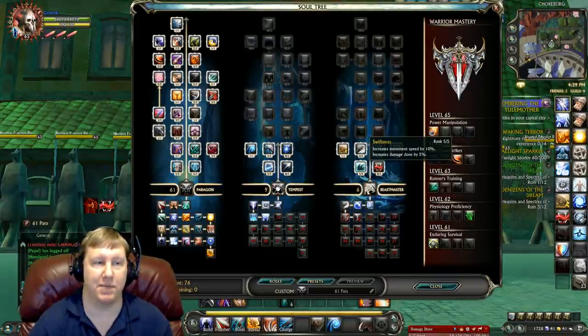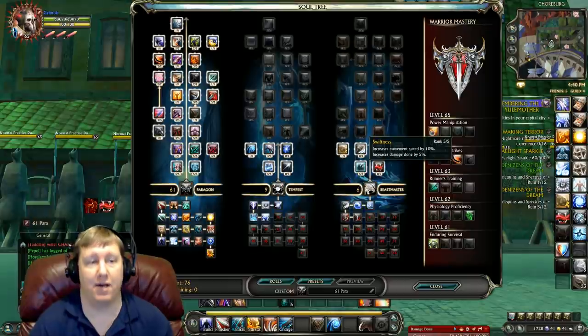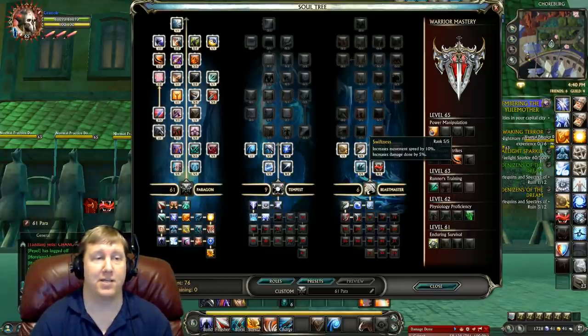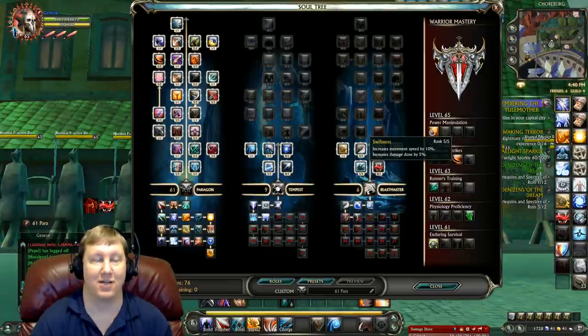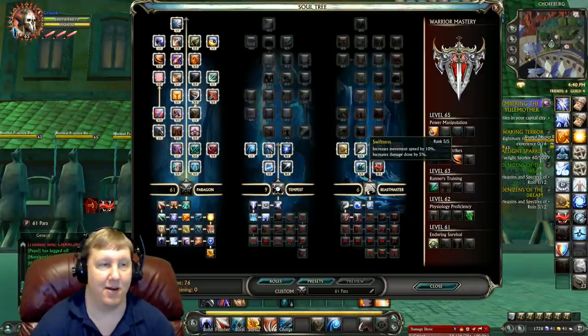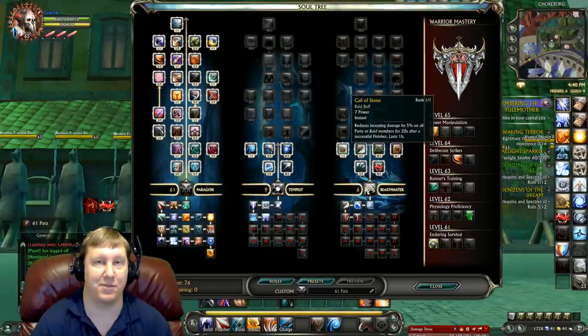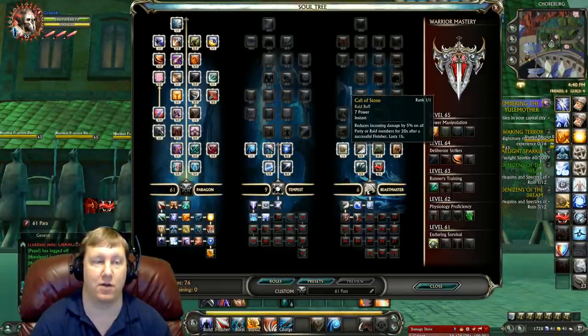Our six points in Beastmaster are five into Swiftness and one into Call of Stone. Swiftness increases your movement speed by 10% and increases your damage by 5%. The 10% movement increase is going to help you survive — with Warrior damage it's pretty much get in, kill some people, or get out before you take too much damage. Call of Stone reduces the damage you take by 5% and it affects everybody in the entire raid, so everyone in Conquest or a Warfront is going to benefit from it.